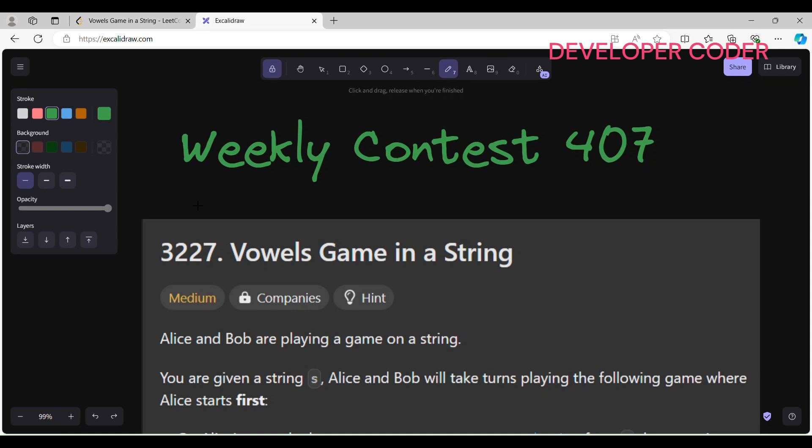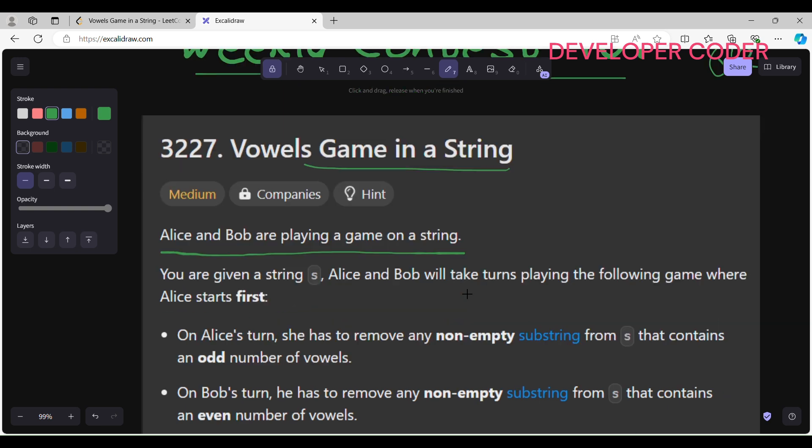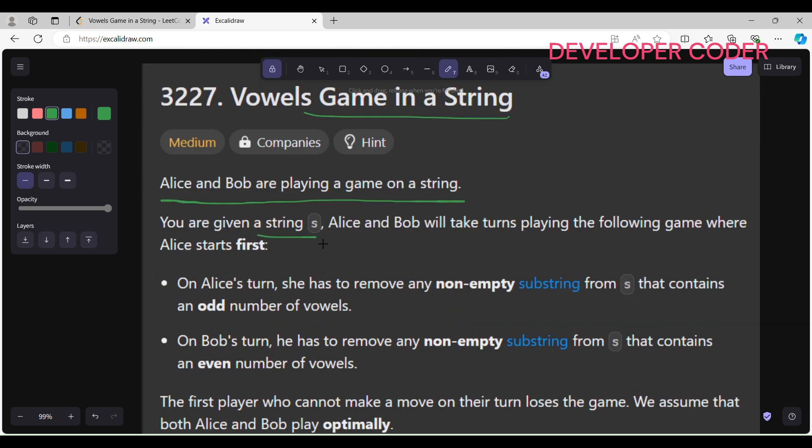Hello guys, welcome back to my YouTube channel. I'm going to solve question number two of weekly contest 407: 'Vowel's Game in a String.' Alice and Bob are playing a game on a string, and you are given a string. Alice and Bob will take turns playing the following game, where Alice starts first.